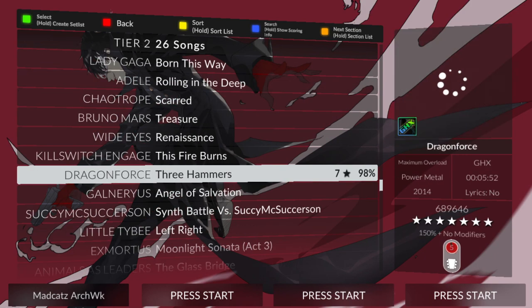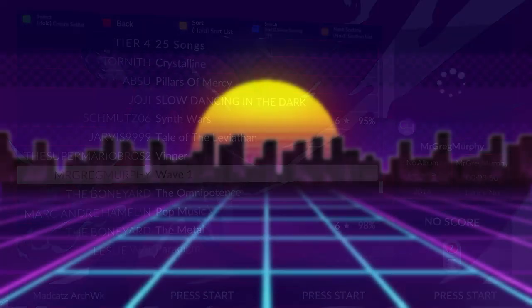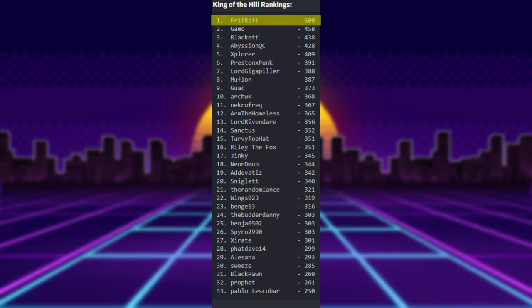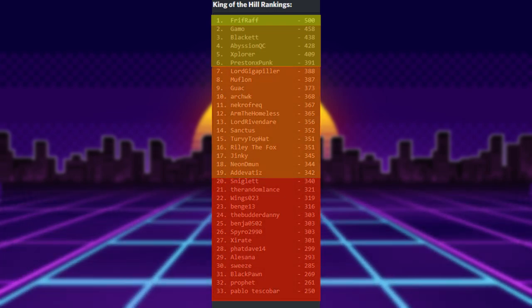Here is a quick look at the setlist, which you will need for all of your matches. You can download this setlist from the community server in the King of the Hill information section. Here is what the rankings look like as of April 15th, 2021: at the top we have Thrif-Raff as the King, then Gammo to Preston Punk as the Nobleman, then Lord Gigapilla to Adivates as the Lords, and Sniglet to Pablo Tescobar as the Peasants.